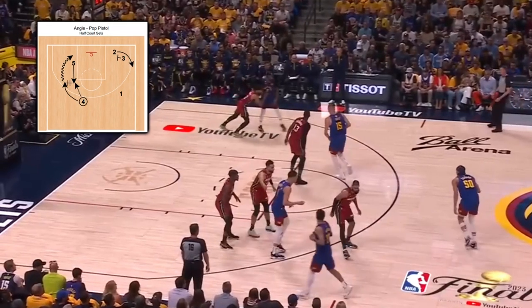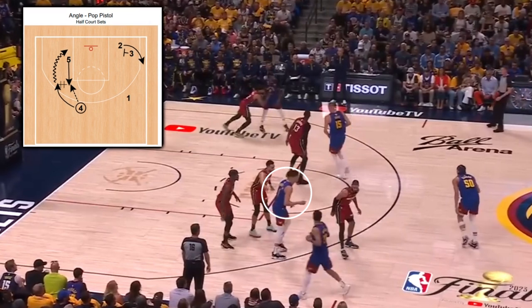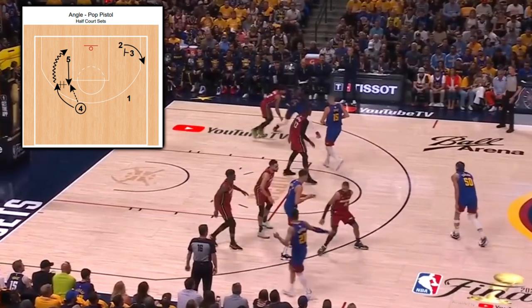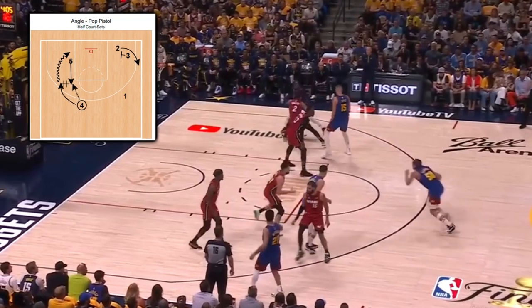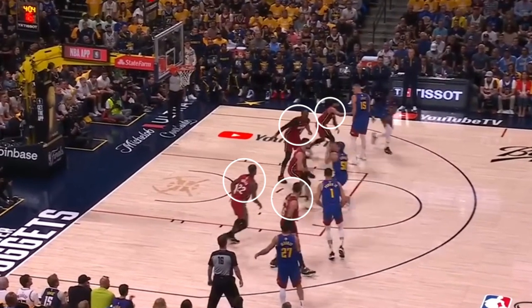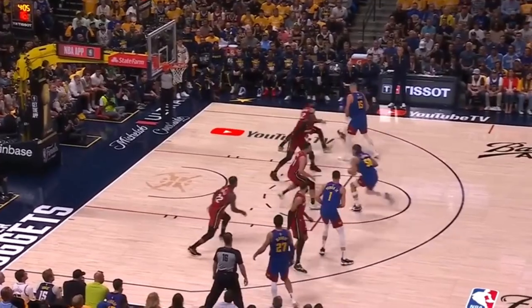Angle pop pistol action with Michael acting as the 5 and Jokic acting as the 3 is meant to see Michael receive the entry at the elbow and have Aaron cut around him. Michael sets a ghost screen for Jamal as a decoy, and instead of Aaron making the entry, he takes what Miami gives him — which is the entirety of the lane — as they prepare to guard multiple off-ball screens, proceeding to attack Struis as the low man with a nifty Eurostep.